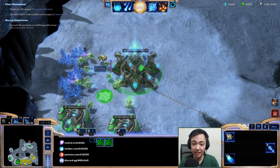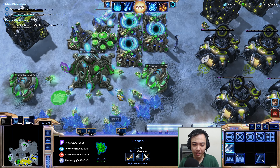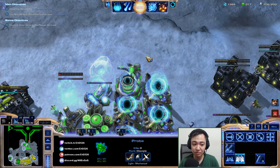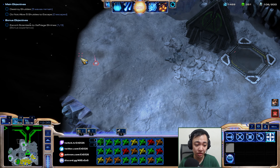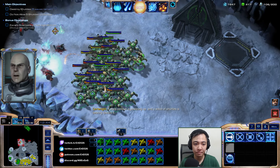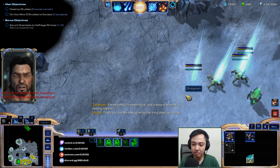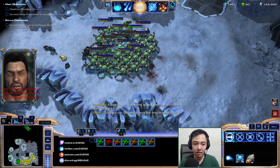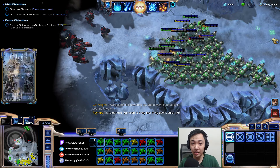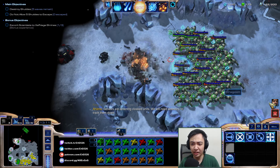We'll want to take those out. I'm a bit concerned my ally will mine out my minerals — that is actually a concern. Let's clear out this side. Kill off the siege tank and the Banshee. I wonder if we can bait some of these guys into attacking us. We're going to fight them a few at a time — just bait them out, don't engage all at once.